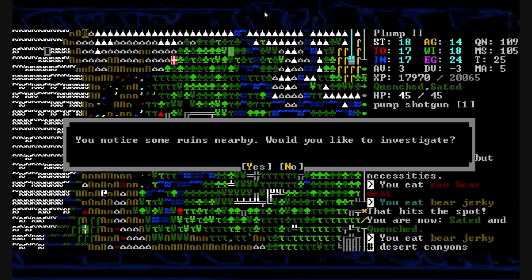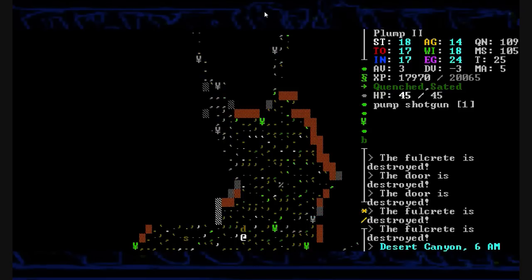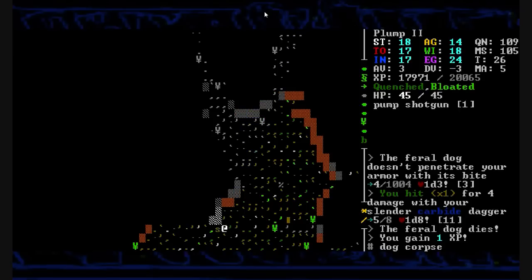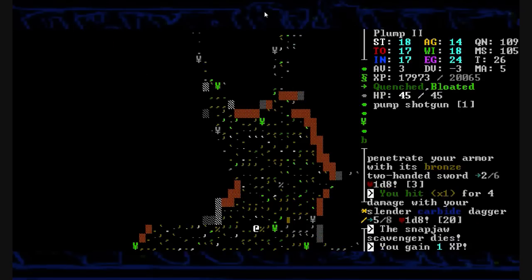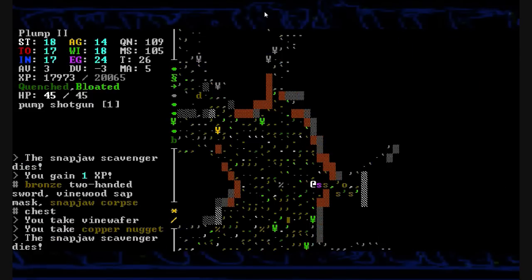We bump into a set of runes. We'll investigate them — let's dive into the map and keep our shotgun handy. As the runes come into view, we're ambushed by a feral dog that I'm going to eat. We're bloated and quenched and filled with energy. And a lone snapjaw scavenger — there's his buddy. He drops a bronze two-handed sword and a treasure chest with a vine wafer and a copper nugget.